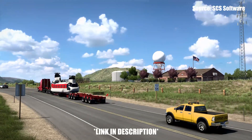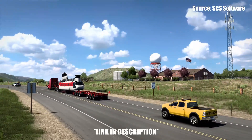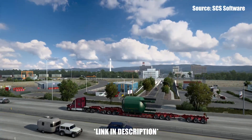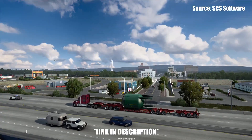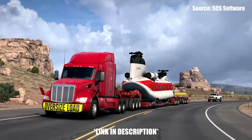When it comes to the heavy hauls, we have three new routes for the Wyoming DLC. If you own the Oversized Cargo or Heavy Haul DLCs, it will automatically be updated. The first route is between Riverton and Jackson, the second is between Laramie and Rollins, and the third is between Casper and Gillette.